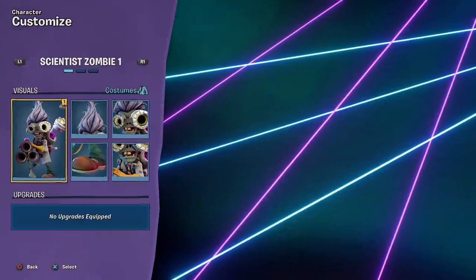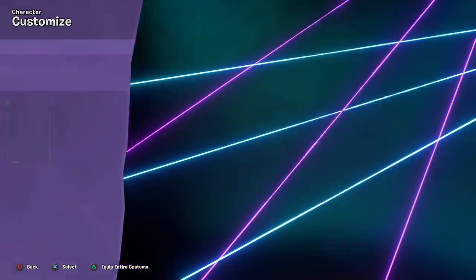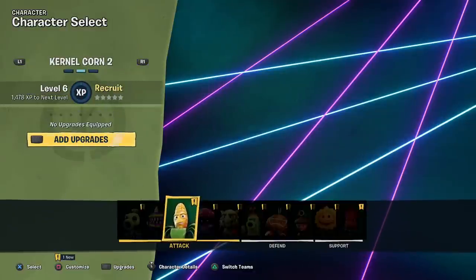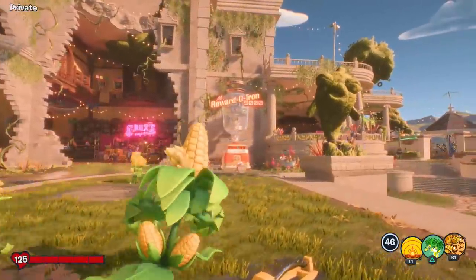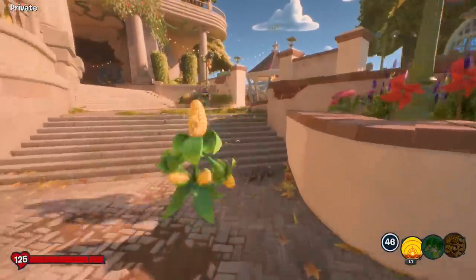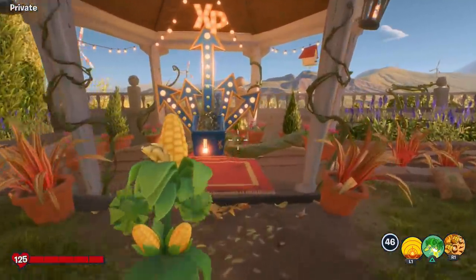Then we also had the Foil Fanatic for the Scientist — he's just covered in foil, that's actually really awesome. A million coins spent and we got a million coins' worth of awesome stuff! Let me know if you've spent coins with the Mr. Rewardotron 9000 and what cool stuff you've been getting. Let me know if you want to see any showcases — a lot of people also ask if there's anything else to spend coins on in this game.